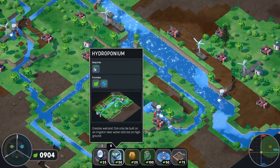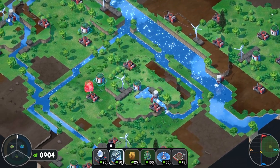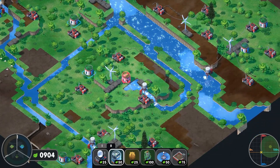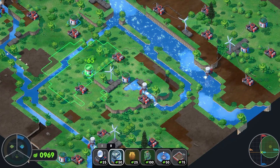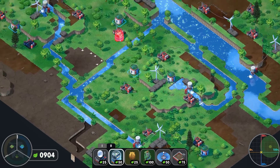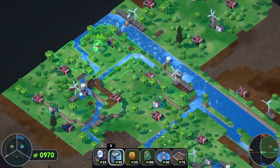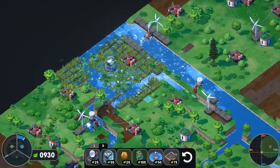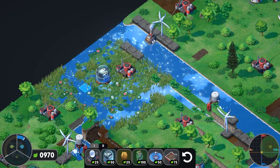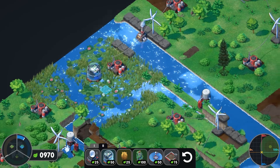The easiest one to start with is the wetland, so let's start with that. You put the wetland builder on top of an irrigator, and it requires wetland coverage — that'll restore some section of wetland. Let's do it here. You can see how that's changed things — I love that little animation of the plants going through the water, so cool.